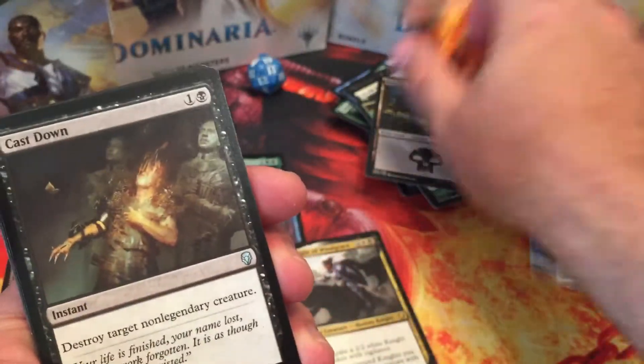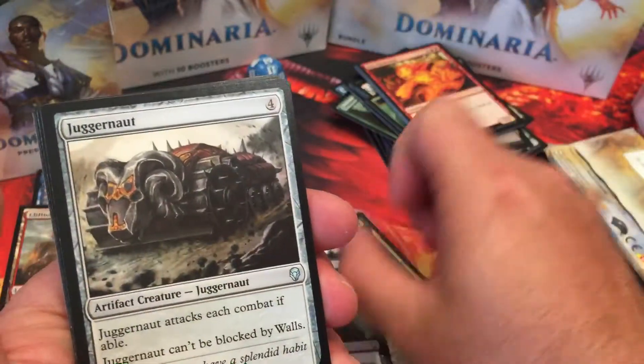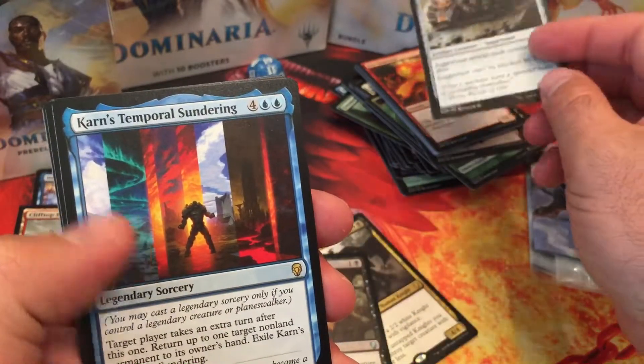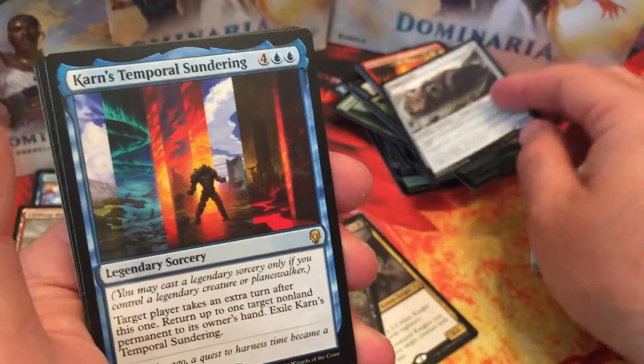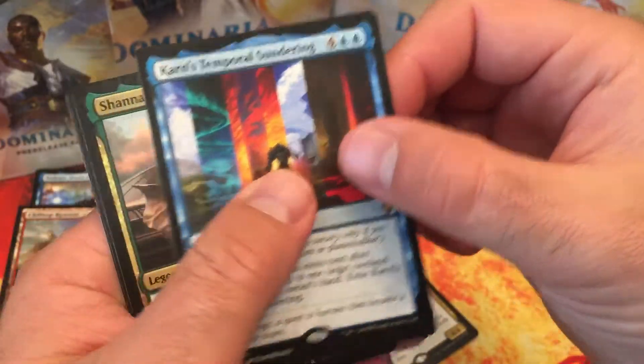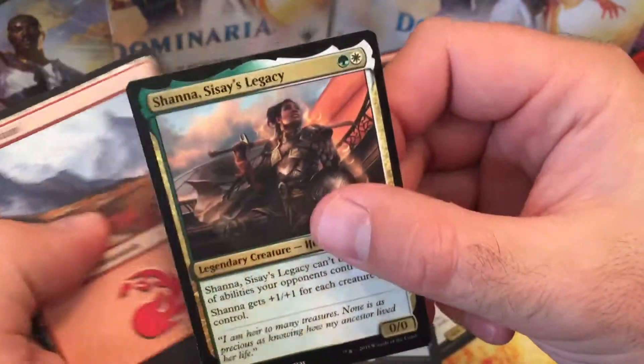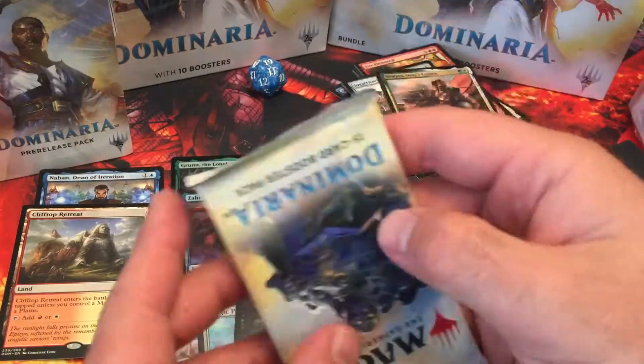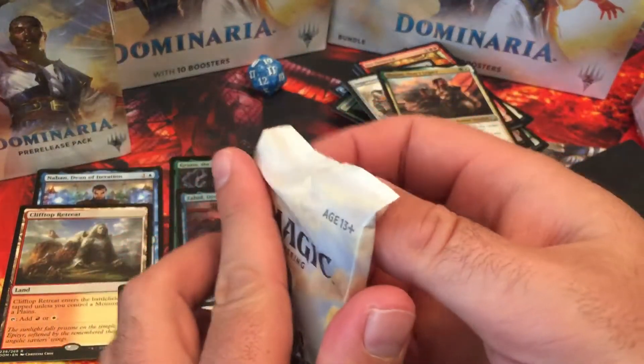Cast Down — that's one of the uncommons I need. Juggernaut reprint. Karn's Temporal Sundering — I don't know how I feel about this card yet, might see some play somewhere. And a Shauna Sisei's Legacy. I'd rather have Sisei's Ring.